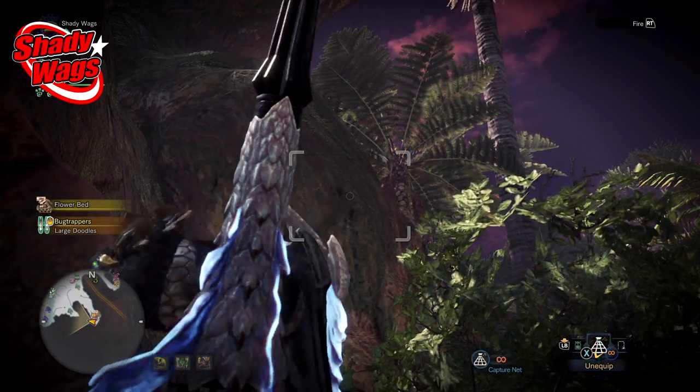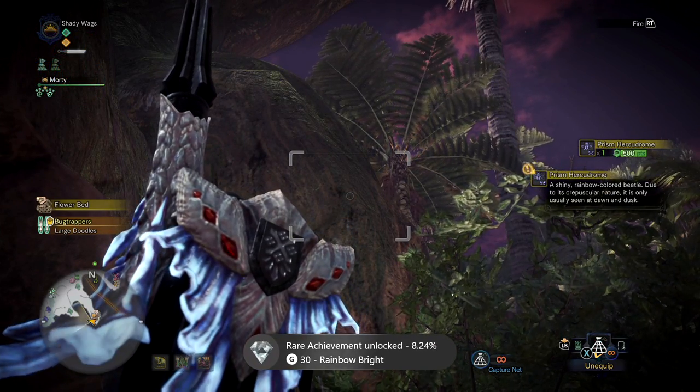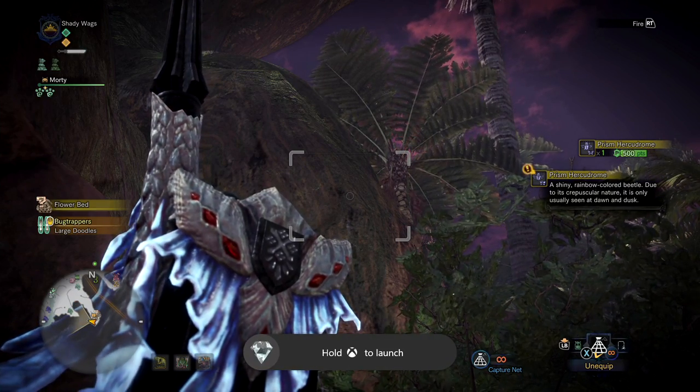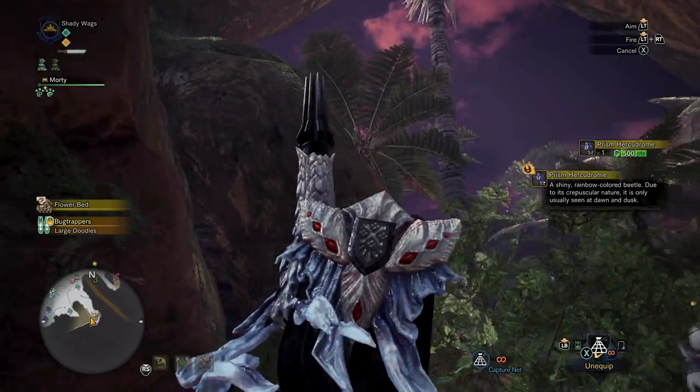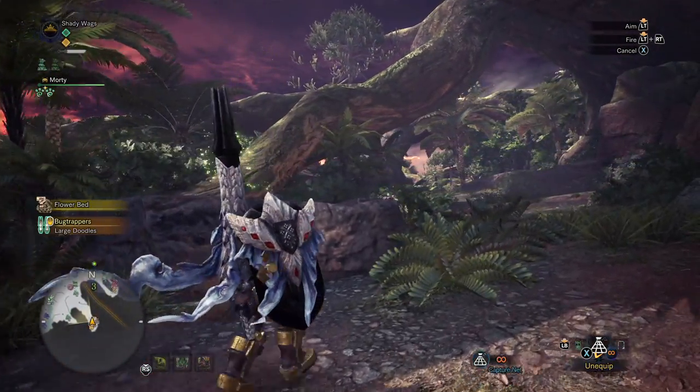Make your way over there and the bug will be on the big rock on your right. Just equip your capture net and throw it out there to capture him, and you're going to complete the rainbow bright achievement. Thank you guys so much for watching, I hope this video helps you out — have a good one!